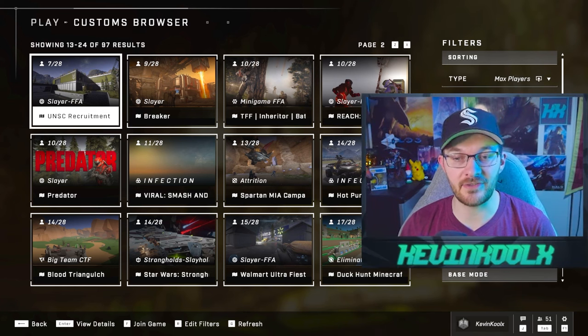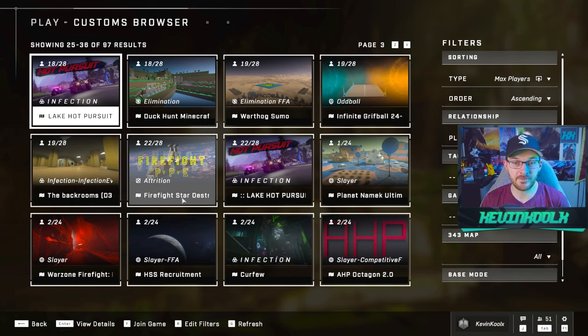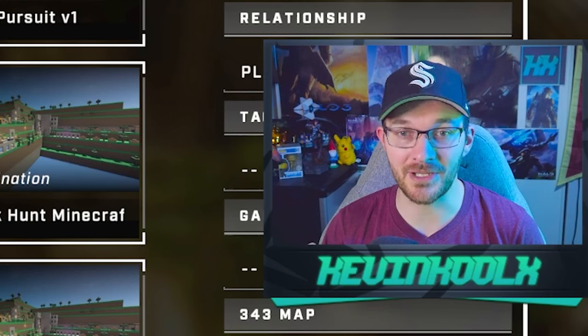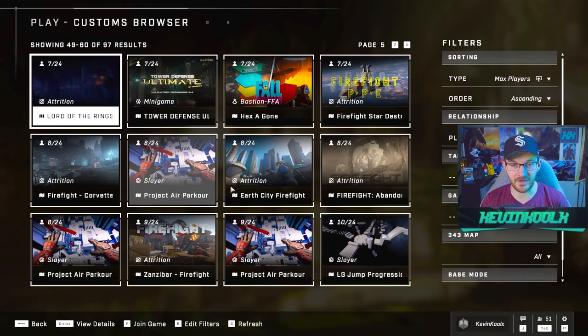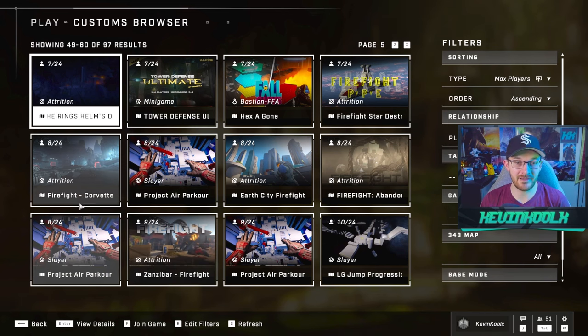But trust me, you'll find it soon enough when you first scroll through some of the playlists right here. Like right here, Firefight on the Star Destroyer from Star Wars — that sounds amazing. We have another Firefight mode right here just on Zanzibar, which would be a fun mode to play, and Firefight for another custom-made map within Forge.